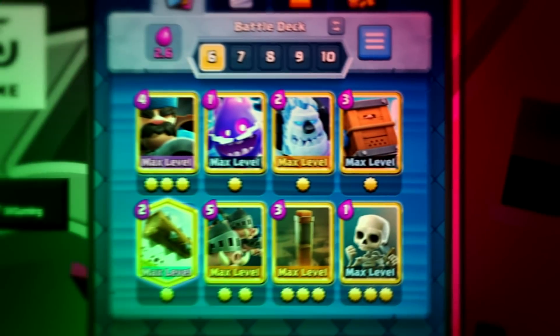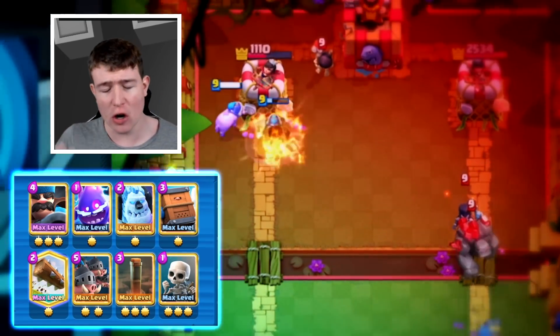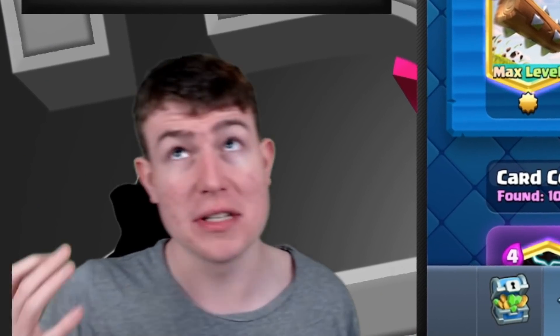We're gonna jump to deck number one, and deck number one is this really cheap Hunter Royal Hogs cycle. Hunter gets a buff and Royal Hogs also gets a buff, so I'm really sure this deck will be back — I think like half a year ago before Ebarbs it was really meta.